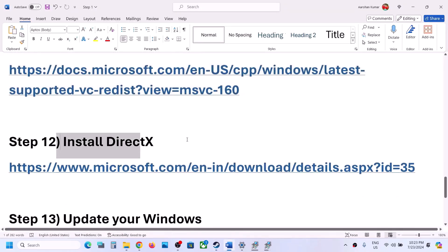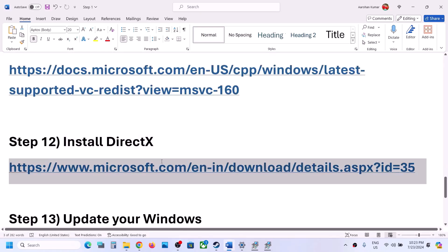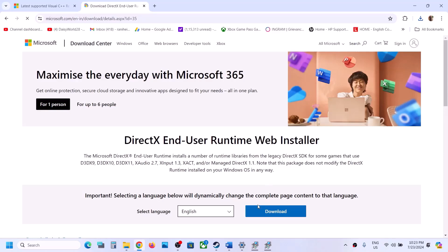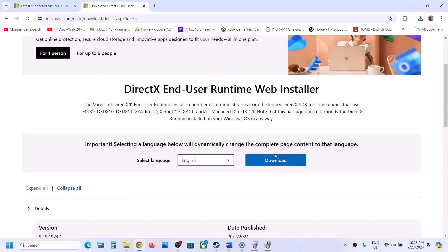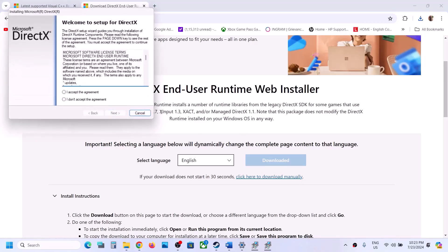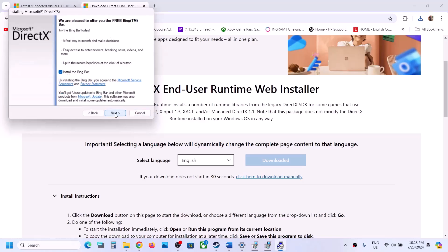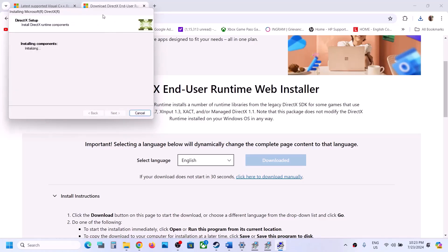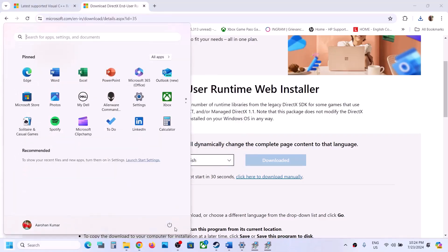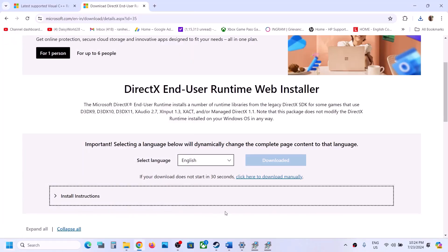Still not working? The next step is to install DirectX. Copy the link provided in the video description and open it in a browser — it will take you to the Microsoft website. Click Download and run the exe file. Click Yes to allow, agree to the terms, click Next. Uncheck 'Install Bing Bar' if you want, then click Next and let the installation complete. Once finished, click Finish. You can restart your computer and then check.